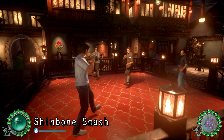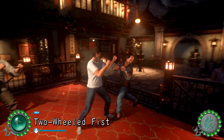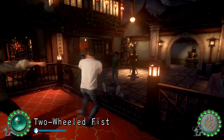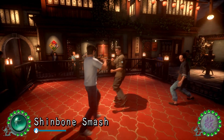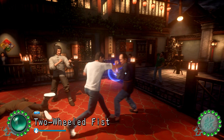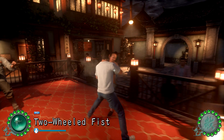Essentially what you want to do is hit the first opponent with a shinbone smash as soon as possible, and then immediately target the opponent to the right. You're then going to need to back him up to the fence, either using a couple of jabs with the triangle button followed by a heavy attack to knock him out of the ring, or you can use one of your combination attacks like rending palm.